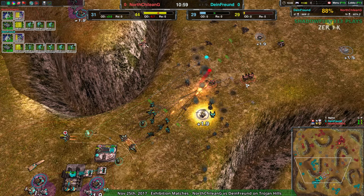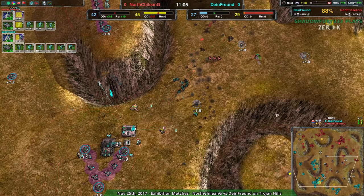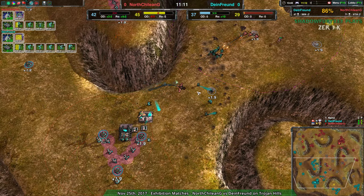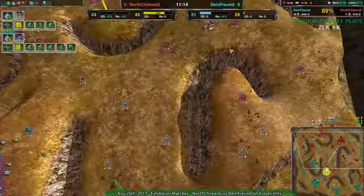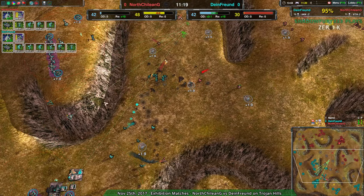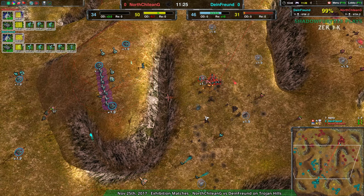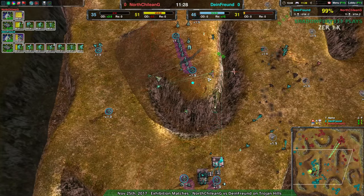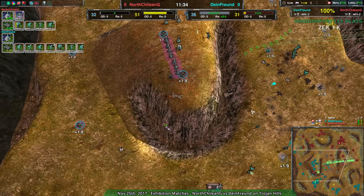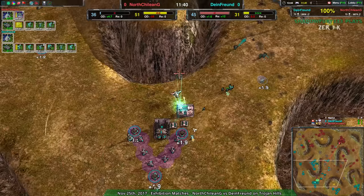This is still a tricky situation for Dimefront — so heavily on the defensive, the center of the map has been essentially ceded to North Chilean G. North Chilean G doesn't have as much air control yet, but they're getting it. These raptors are doing a fine job maintaining as best as possible. The swifts in large enough numbers will be able to deal with the raptors, but the raptors are essentially designed to deal with swifts — that is pretty much their job, and they're doing it remarkably well.